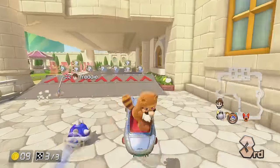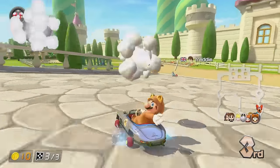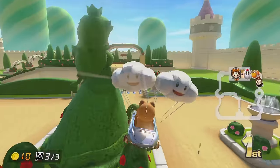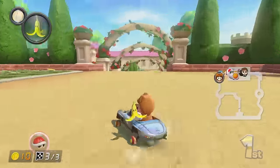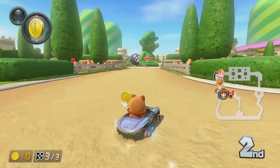There goes my bananas — at least we can get two more items here. First place is getting blue shelled. Got the bananas back at the very least. What is wrong with this boo? Why does he keep targeting my banana? We are somehow in first place. I think it's going to be very close and I don't think we're going to hold this because there's red shells coming, and someone's going to have mushrooms — someone's going to take this shortcut.